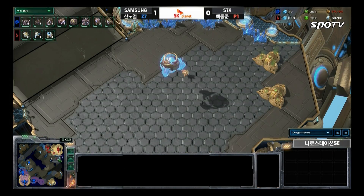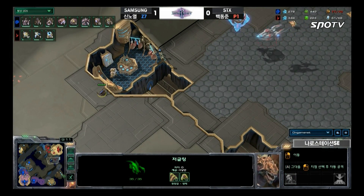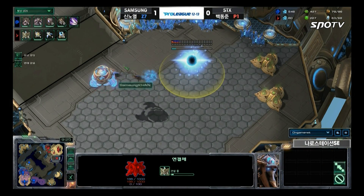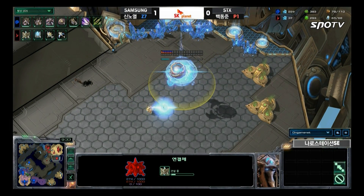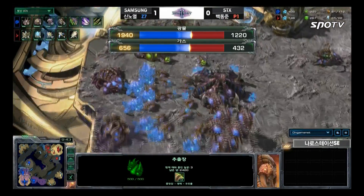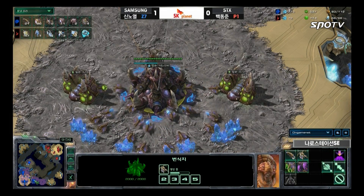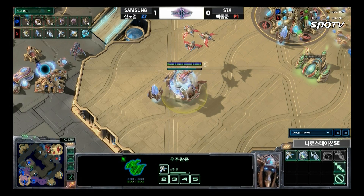Deer wants to push out, but he knows if he tries to go for the fourth base right now he'll lose his entire army. Deer is just going to try to grab his third base very fast. This is being scouted early from the Zergling — Roro may decide to make a lot of Roaches and attack, forcing a cancel on that third. Four queens in production, Hydra Den on the way. It looks like Roro is completely thinking he's going to be facing Sky Toss, and that's what he's preparing for.